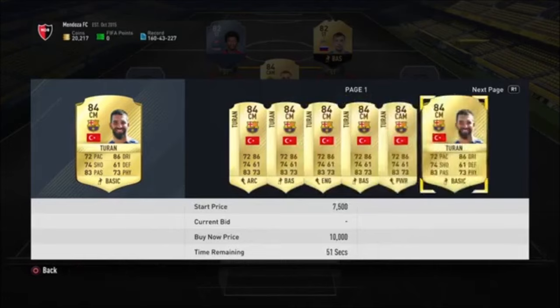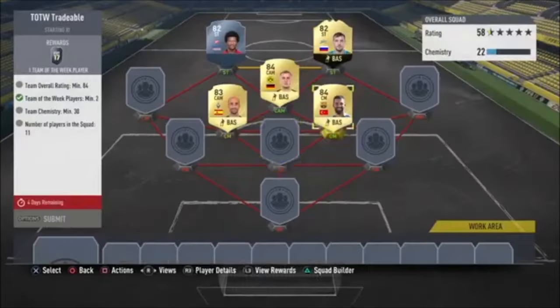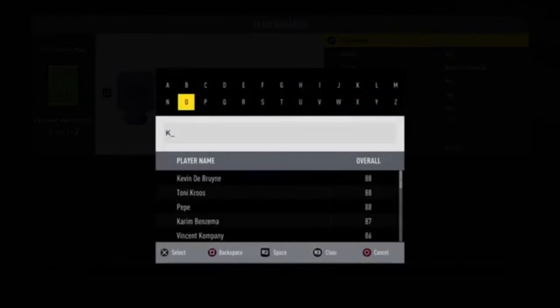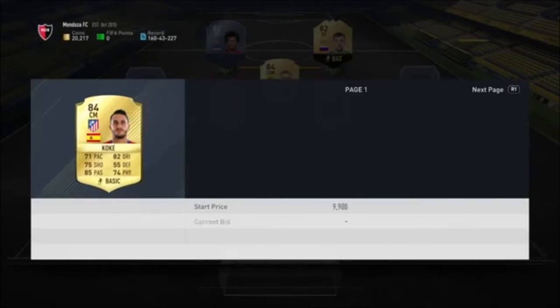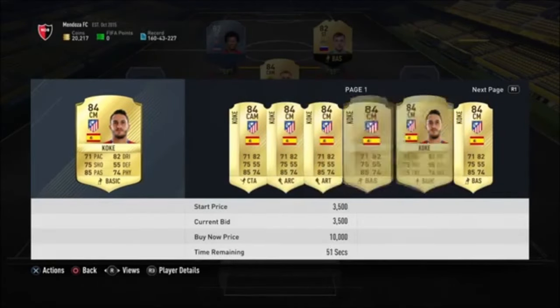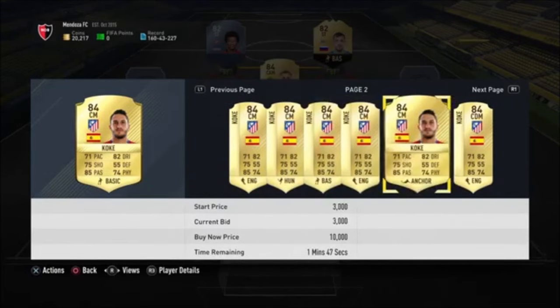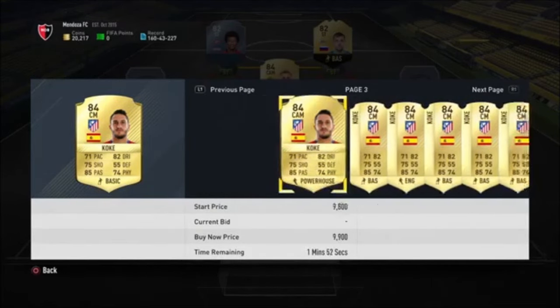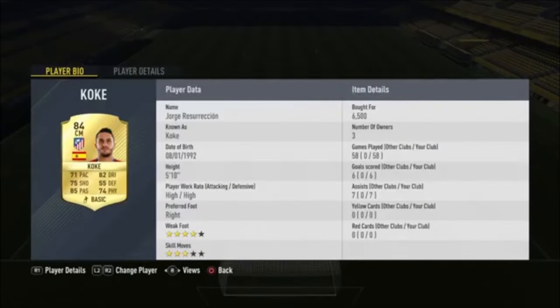Turan's going for about 5k on bid it looks like. Kookay is going for — I wouldn't mind getting rid of Kookay to be honest, he's a very good player but he's pricey.